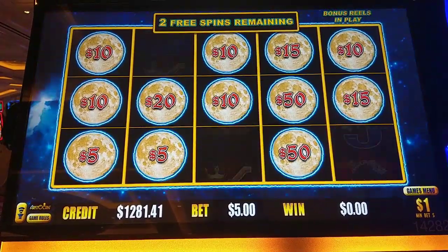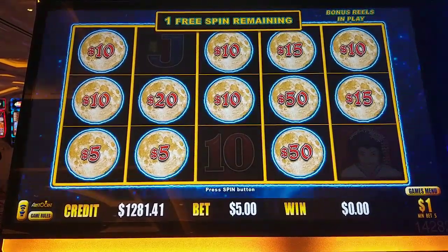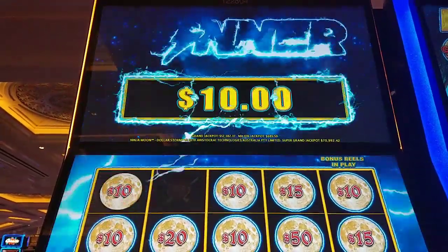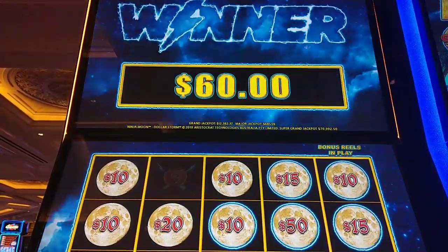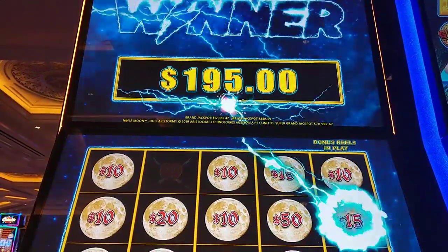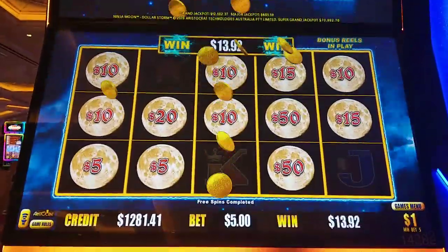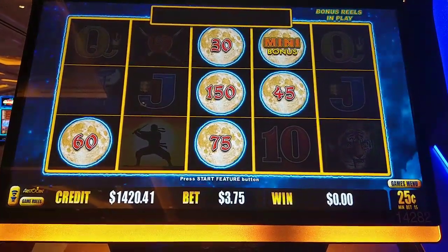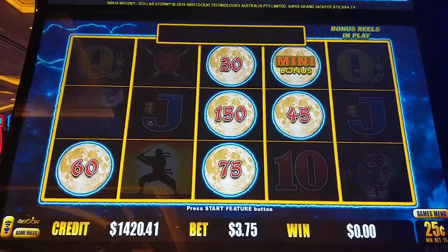Staying alive — love it. I'll take that. Beautiful. This is just an ATM right now, folks. I decided to put it on $1,400, changed it to my favorite Denom Quarters, $3.75, got a mini and a bunch of buttergeist numbers.